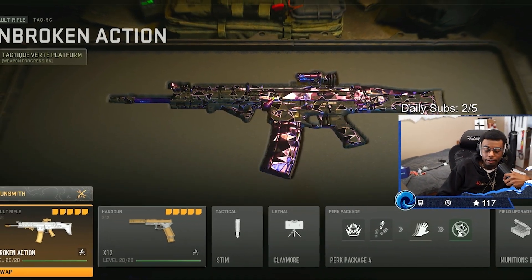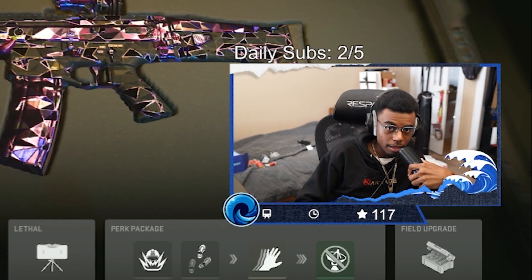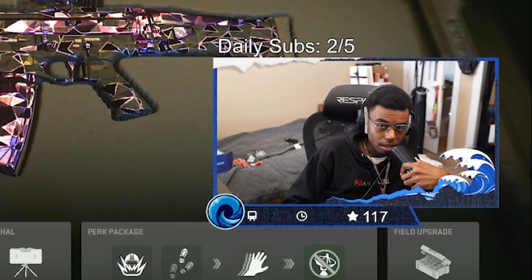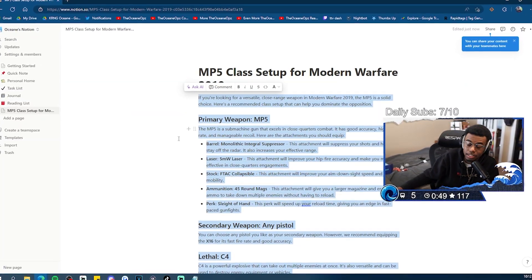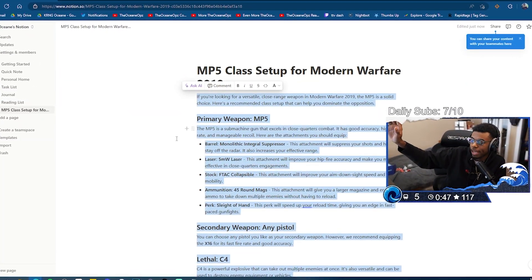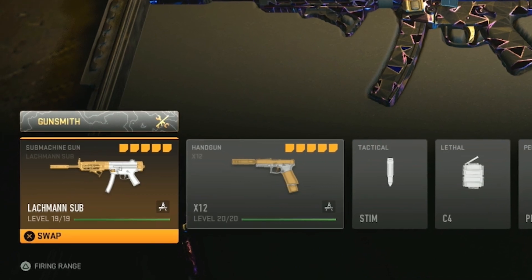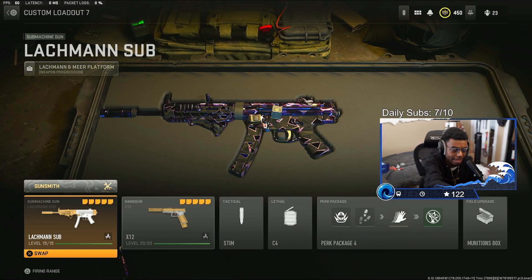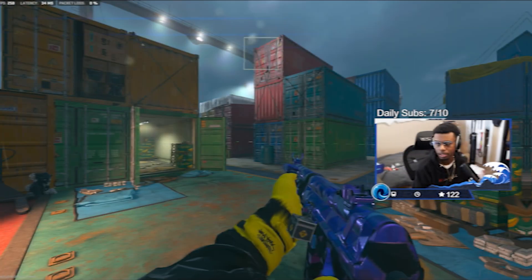This class setup gets a good 3 out of 10 — forget the VOK, forget the mag, forget the whole setup overall. I just want to use an SMG. So I told the AI to write an MP5 class setup with the X12 secondary, stem, C4, and the usual perk package.